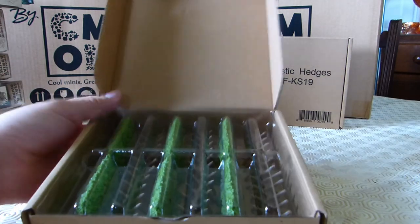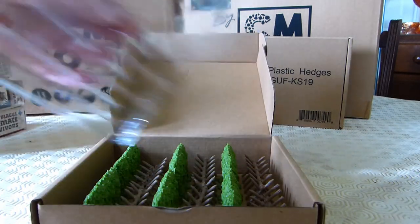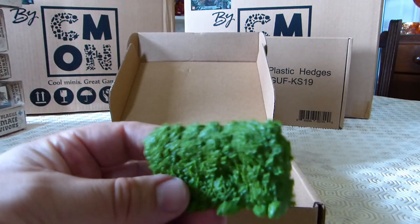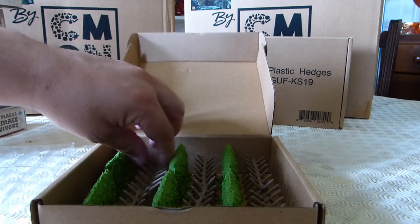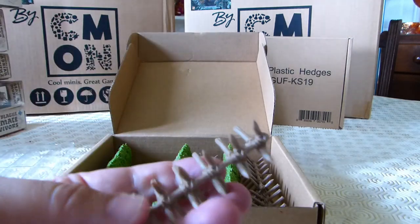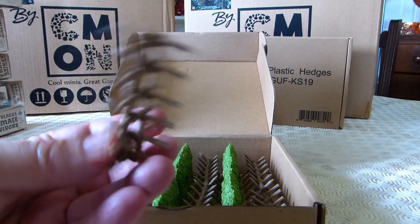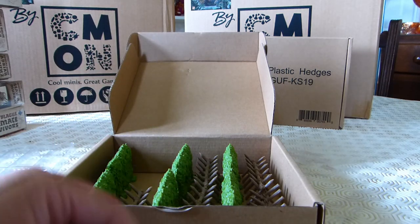Here we've got the obstacle set, which gives us some pretty decent hedges and, of course, some barricades. I can't remember — I don't think I got two of these sets, and I wish I had because these barricades are pretty cool. You can stand the barricades in all sorts of orientations and it seems to sit pretty comfortably.